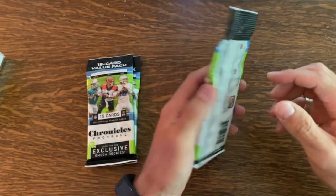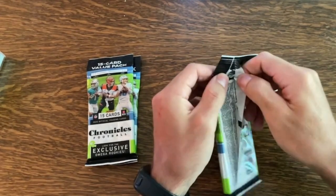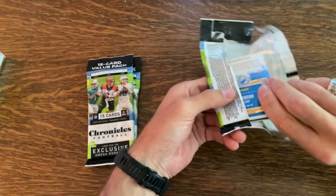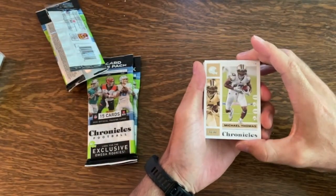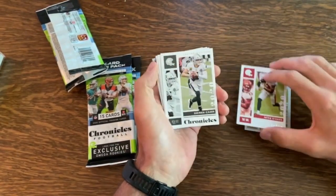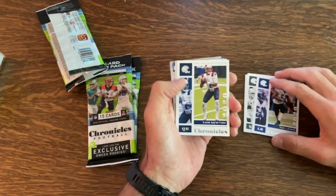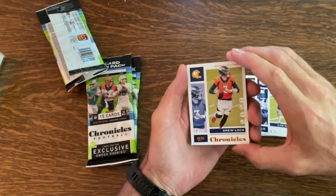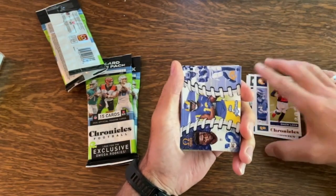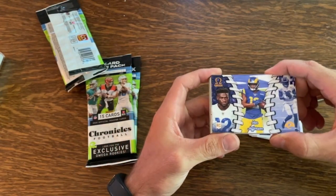We're gonna start with this pack right here. Watched a few of these online — they got some fun stuff you can pull out of them. Starting here we got Michael Thomas, Mike Evans, Derek Carr, Ray Lewis, Cam Newton. And here's a parallel for Drew Lock. After that we got our inserts — these are the Omegas, actually exclusive to these value packs.